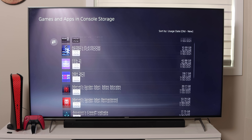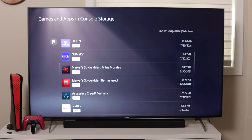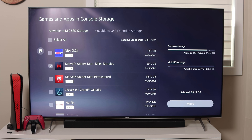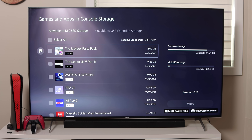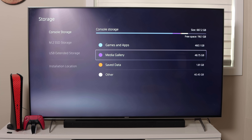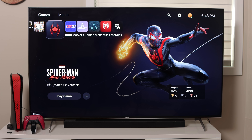Since I want the transfer to be faster, I'm moving between SSDs — console storage to my new SSD. Going into Games and Apps, I'm going to move Spider-Man: Miles Morales — one of the easiest games to test. Select items to move, move it to M.2 SSD storage. The first thing I've noticed is that it's faster moving between the onboard PS5 SSD and the external M.2 SSD compared to moving to USB external HDD storage. Let's see what's inside the M.2 SSD and try to play the game off of it.